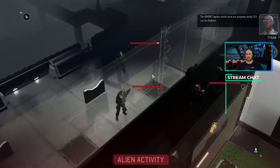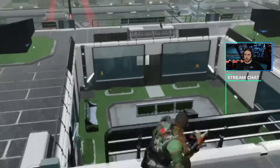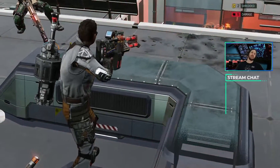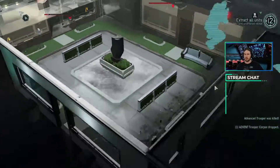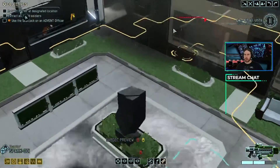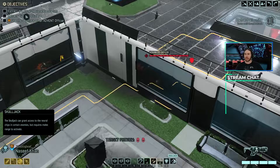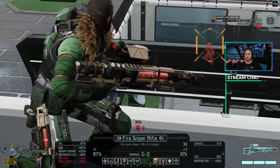The Advent Captain will serve our purposes nicely. It can be disabled. Instant kill by the Spark. Namekian, with his Overwatch shot, shreds the hell out of the Shield Bearer. This is gonna be great, because we also have a Captain here, which is gonna be perfect. That's exactly what we needed. So we're gonna Skulljack the Captain in a second. But first, let's go ahead and take out this Shield Bearer.